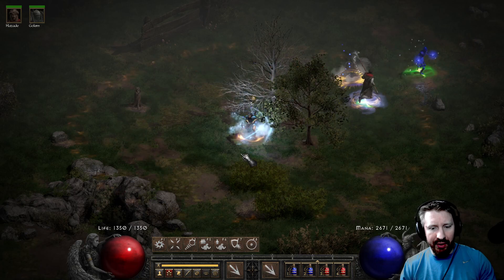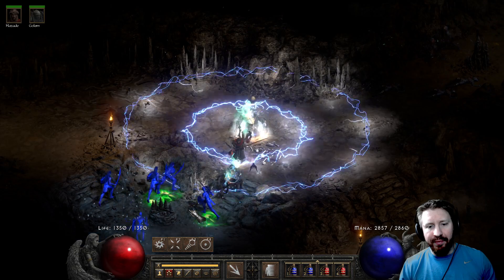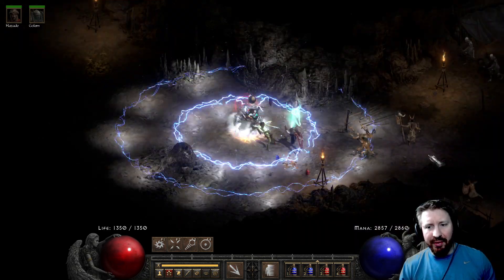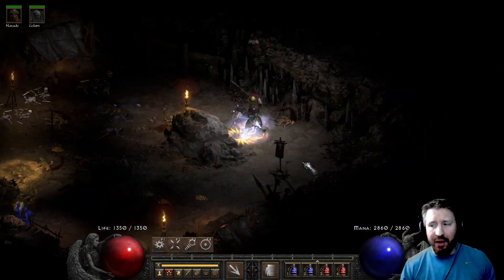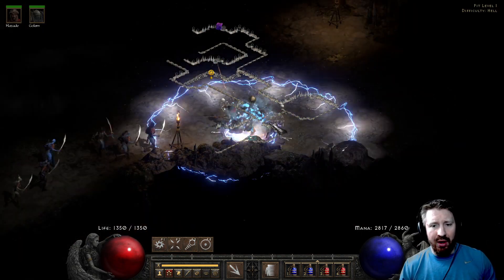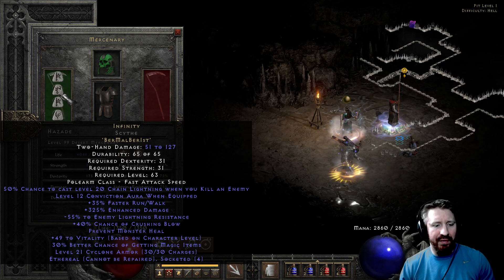I'm kind of curious to see how well she can do in Chaos. The problem is she doesn't do very well on Player 8. You need to pierce more basically. What's cool about this is it's hard to get both Redemption and Meditation, which is why I think ultimately you're better off wearing the Infinity made in a Plain Scythe — maybe even Ethereal — and then having Insight on your Mercenary.